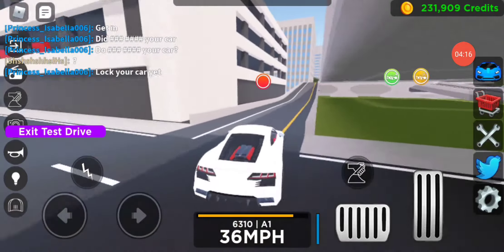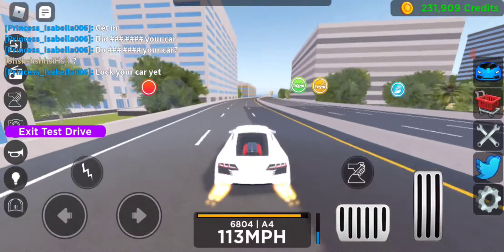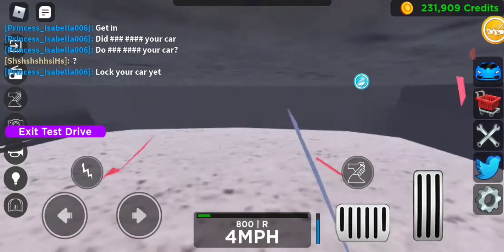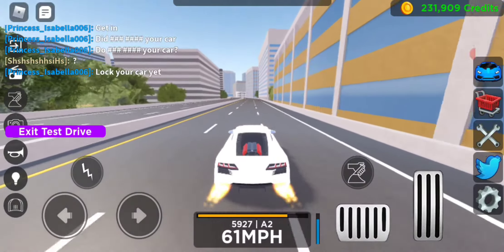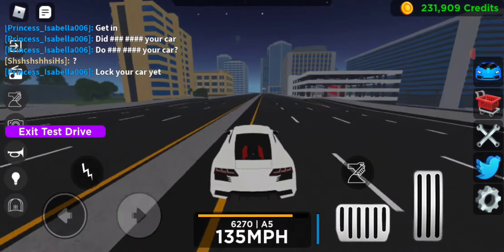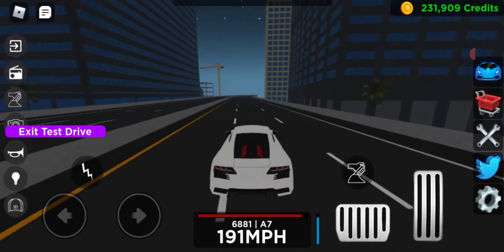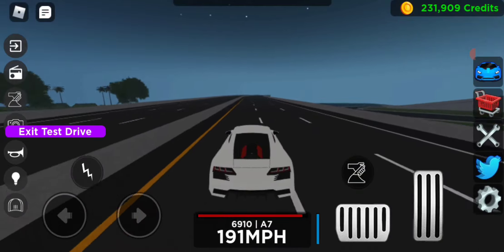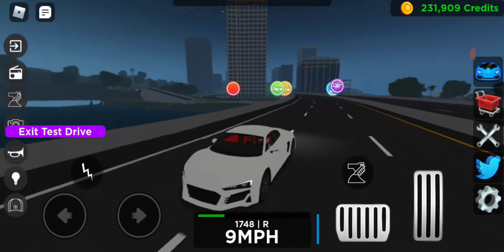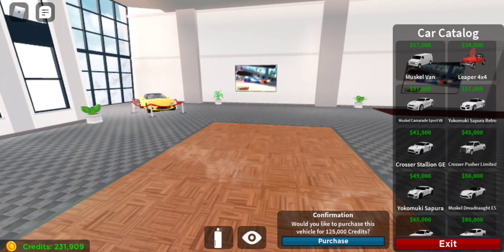Okay guys, we have arrived on the highway. Now let's test the top speed of this beast. The booster really changed too. I really like it now. Wow, the city looks very nice also - better than I thought it would look like. The top speed is really important in Vehicle Legends cars. We have a top speed of 199 miles per hour. Guys, that is not bad, actually. Should we really buy this, guys?